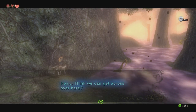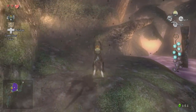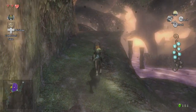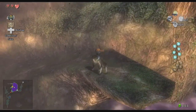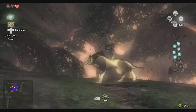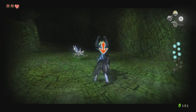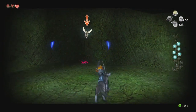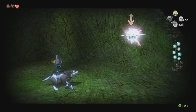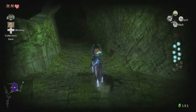Think we can get across over here? Yes, we can. And there's a bug — is it gone from here? Yeah, it's gone from here. Looks like I'm just going to have to go for it. Made it. Wait for it to electrify itself and charge at you — there it is. Gotcha. That's another two down, all we have to do is keep going now.